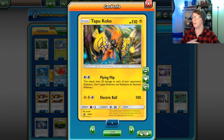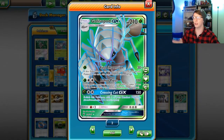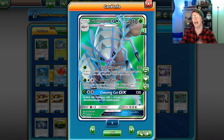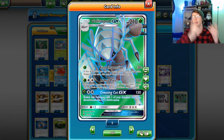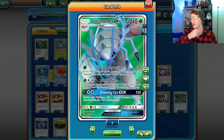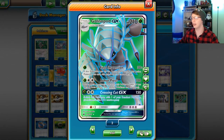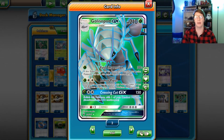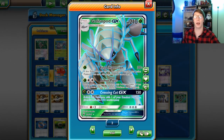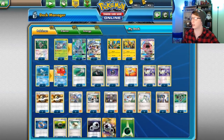I have one Octillery line going through. We have our Tapu Koko Sun and Moon promo for the Flying Flip to spread damage, and also because of the free retreat. Golisopod's First Impression is the attack we're focusing on here — when this Pokémon is put into the active spot from the bench in the same turn, its attack does 90 extra, so 120 free damage.